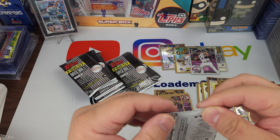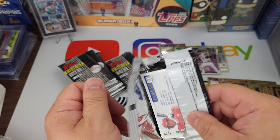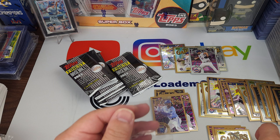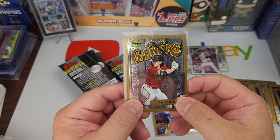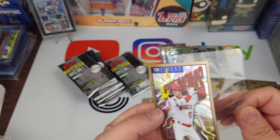Yeah, it has like this retro feel to it, like Fleer Skybox — maybe like Topps Finest. Andres Jimenez, and there we go — Corbin Carroll on the cover! Gamers. Mike Trout — Intimidators. Brendan Nimmo and Shohei — Phenoms.